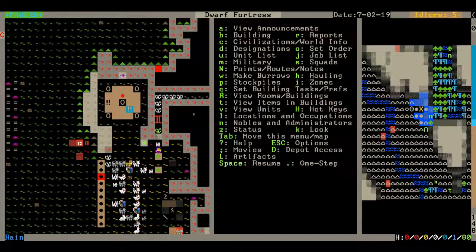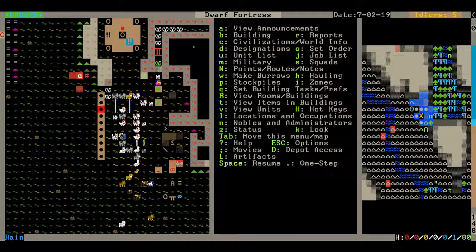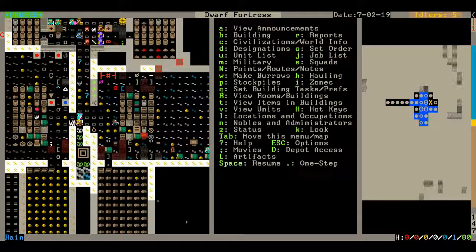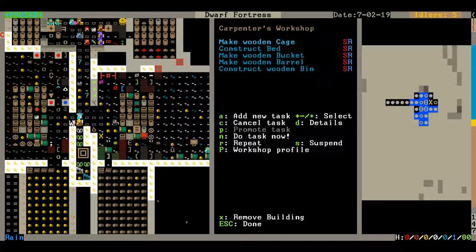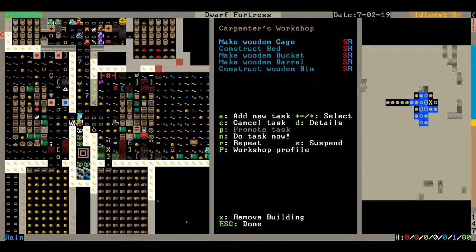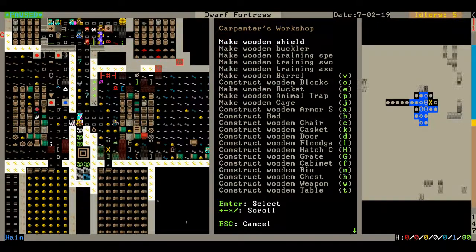You have to assign the dwarves' individual tasks all the time, and you have to constantly add new items to the workshops. Like, here's the Carpenter's Workshop. Normally you'd have to — every time you want to make a shield or a bucket or whatever — you have to manually keep adding it.